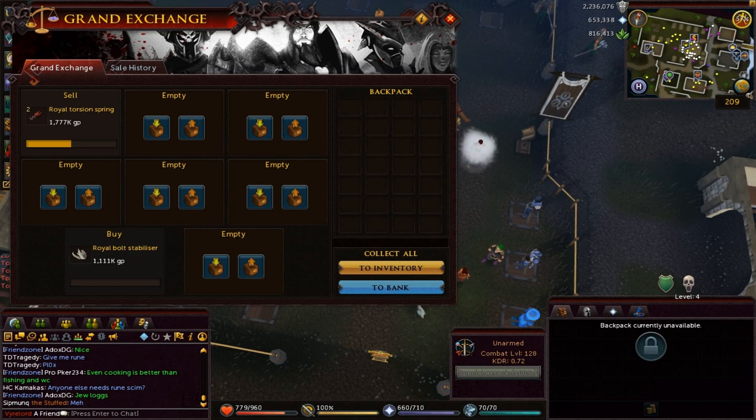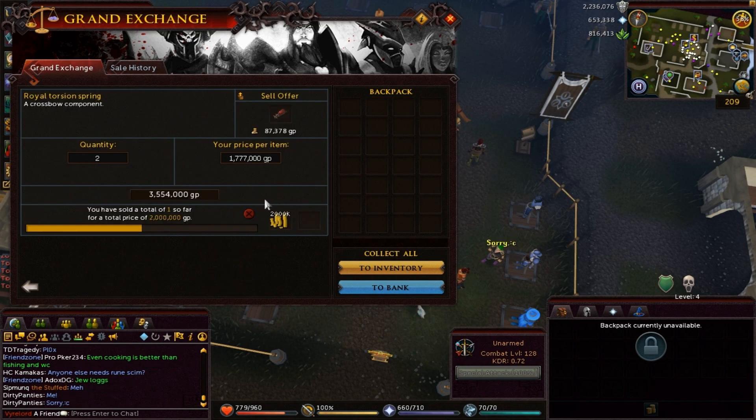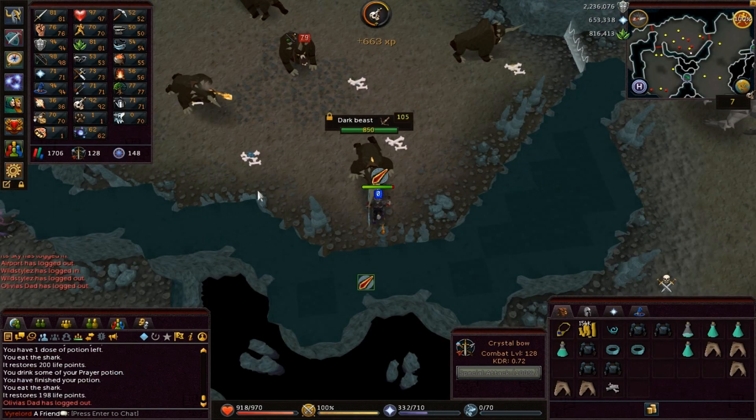I was not recording this, but I just sold a royal piece for two million — just randomly put it in the GE and voila, two mil from one piece. Oh man, this is getting close.